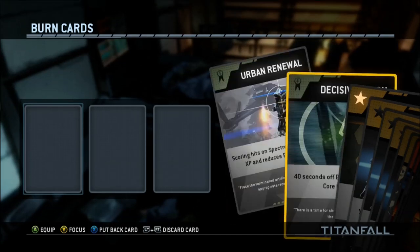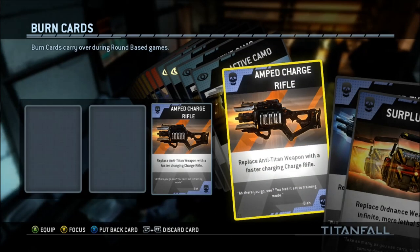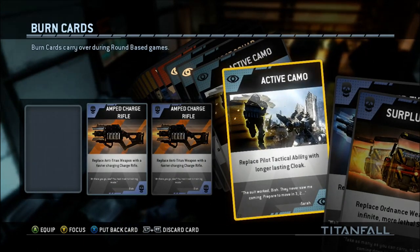Here's another useful tip in order to complete this challenge. What you need to do is equip the Amped Charge Rifle burn card. What it does is it greatly reduces the charge time of this particular weapon, which means that you can reel off a volley of shots in quick succession and you're more likely to get a critical hit on a Titan. It makes you less of a sitting duck too because you can swoop in, pull off a few shots, score the critical hit and then get out of there. So if you have these burn cards, I suggest equipping them before you start a match of attrition. It's a pretty useful burn card for this particular challenge.